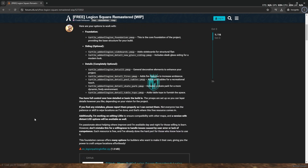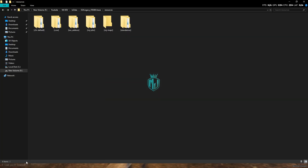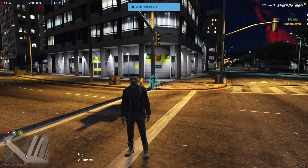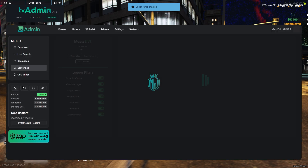Right here we have our Legion Square Remastered MLO file. We need to simply download it from here. After downloading, we need to open it and extract this file to our resources, and add it to maps right here.